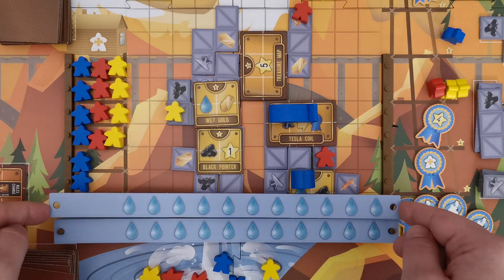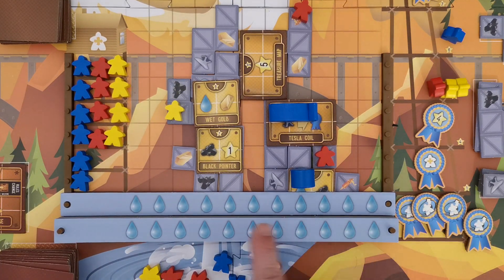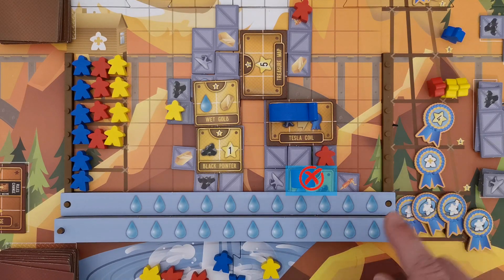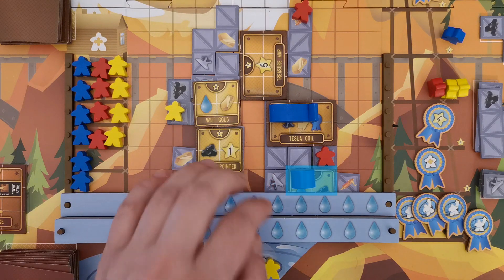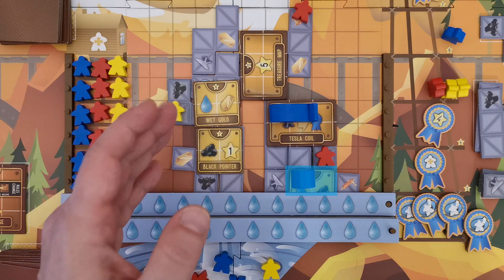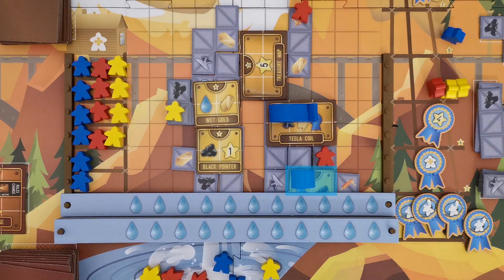After removing airships and workers, the new water tile is placed. Very importantly, any machine that is partially covered with water is waterlogged and may not be used again. Airships still above water on a machine remain on the machine, but in the future no player may place his machine on that tile, and that machine may not be activated again.